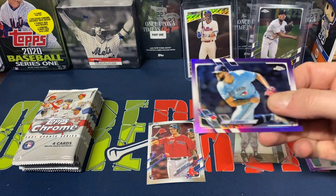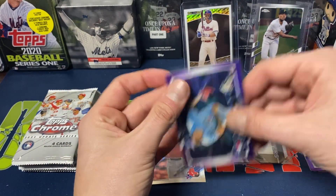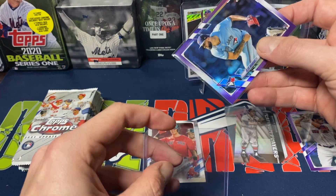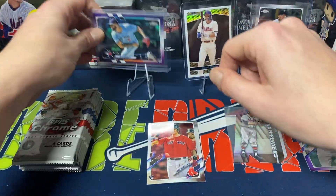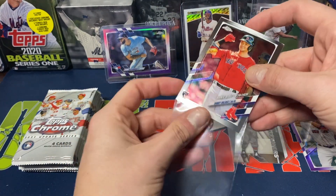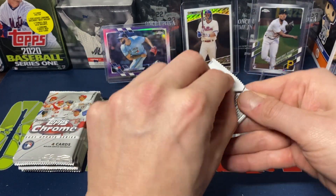I'm pretty excited about this Alec Manoah purple as well. I think he is going to be a fantastic pitcher to watch in the near future — he played very well this past year with the Blue Jays. So definitely will be exciting to watch. Dahlbach had his ups and downs last year, so we'll see what he does come this coming season.